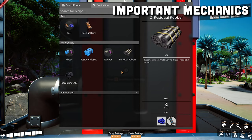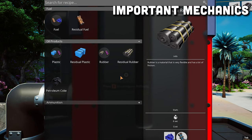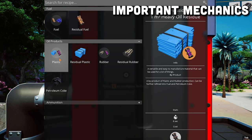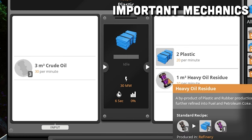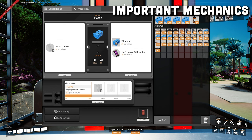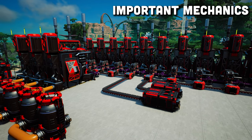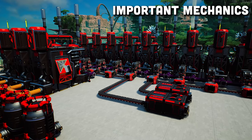Oil introduces you to a new building called the refinery. The refinery has a new mechanic where it can produce two different outputs. You need to make sure that you are always producing both of these items continuously, because if one of these items backs up, it'll stop the machine from working and the other one will not be producing. You can see here that these refineries are not working and nothing is being produced.